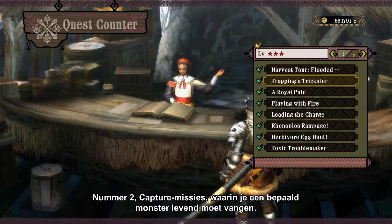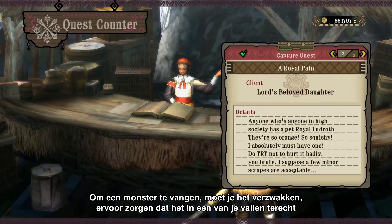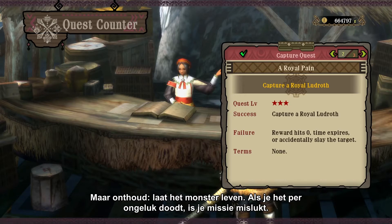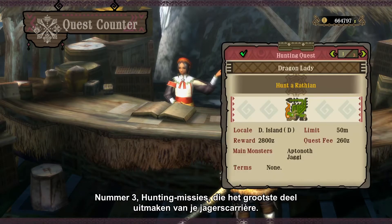Number two, capture quests, in which you are tasked to capture the target monster alive. To capture a monster, you have to weaken it, and then make sure that it falls in one of your traps, and tranquilize them with tranq bombs, shots, or arrows. But remember, do not kill the target monster. If you kill it by accident, you will fail the quest.